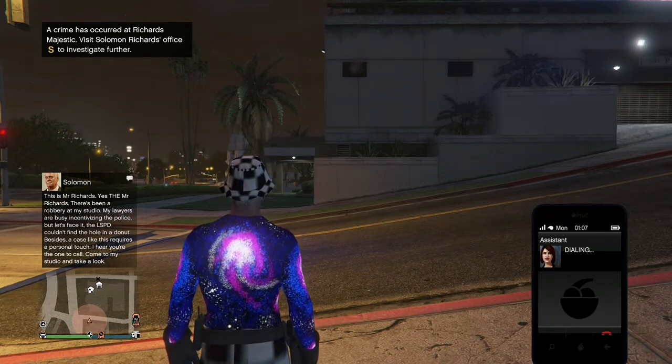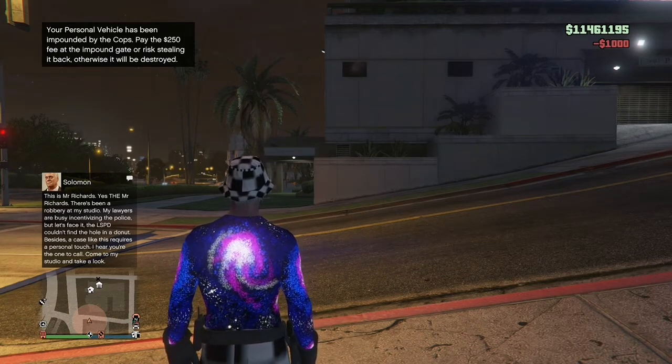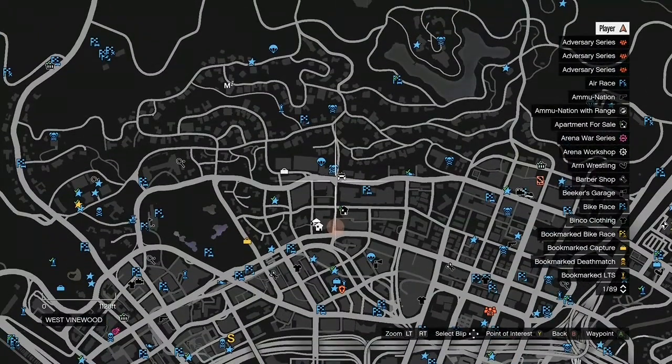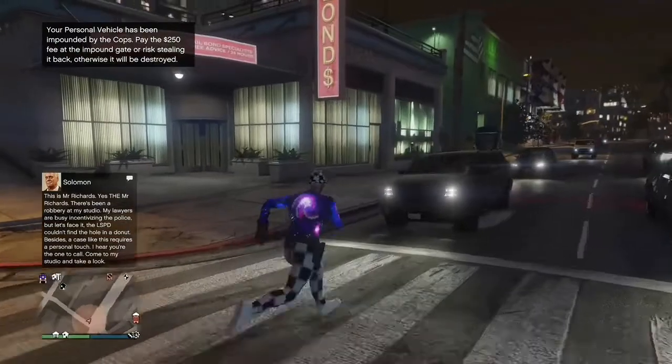If you did everything right, your Terabyte shouldn't spawn on the map, but your car should spawn a couple miles away from you, just like this. If it did and you don't see your Terabyte, you have done the glitch correctly. But if you see the Terabyte on your mini map, you have to do the glitch all over again.